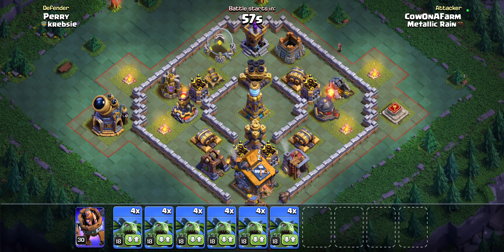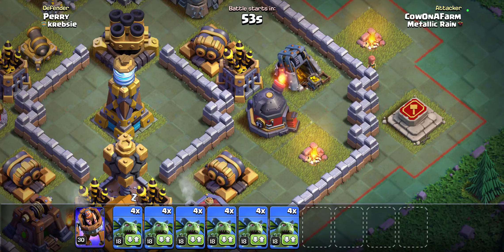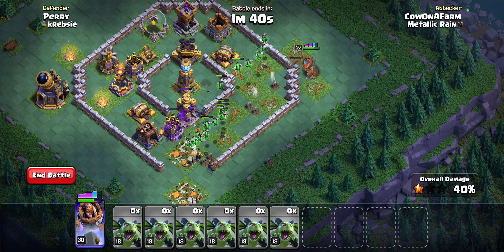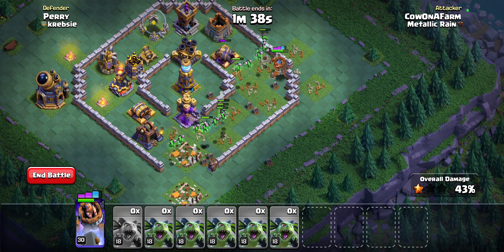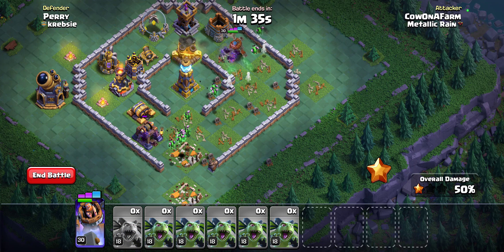Something I've noticed — I'm going to be using Mass Minion — is that a lot of bases don't have much splash when it comes to defending against air troops. A lot of bases also have a roaster on the outside where you can easily tank with your hero. So I think as long as you're tanking with your hero, you can just spam minions into the base; their DPS is really high and the only things that can really stop them are archer towers, air defenses, and of course the air bombs.